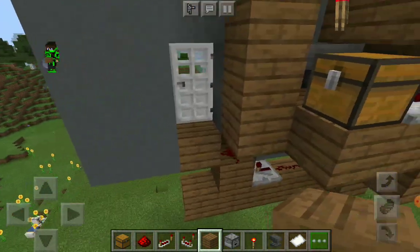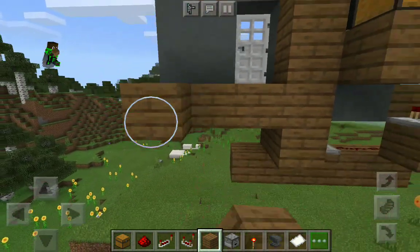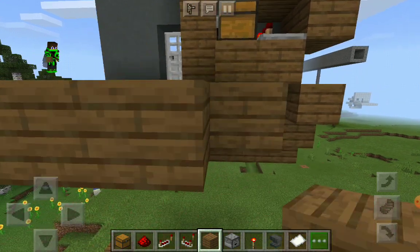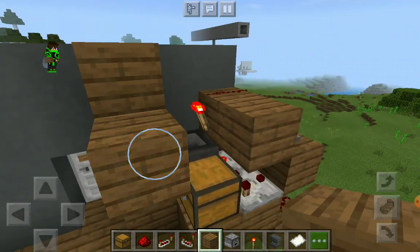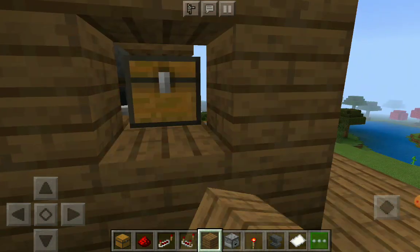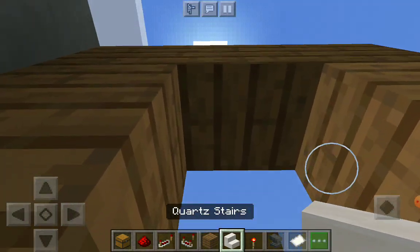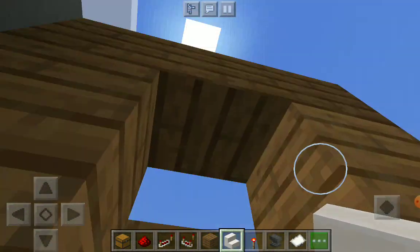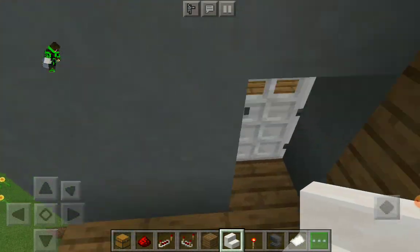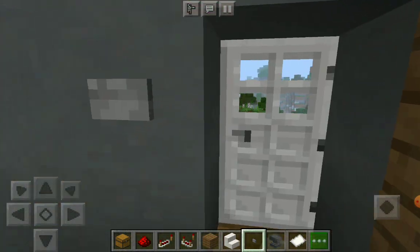Build your wall like this and make your floor here — there you go. Don't do it like this though, it looks horrendous. You should put a stair like this — it's kind of beautiful actually.